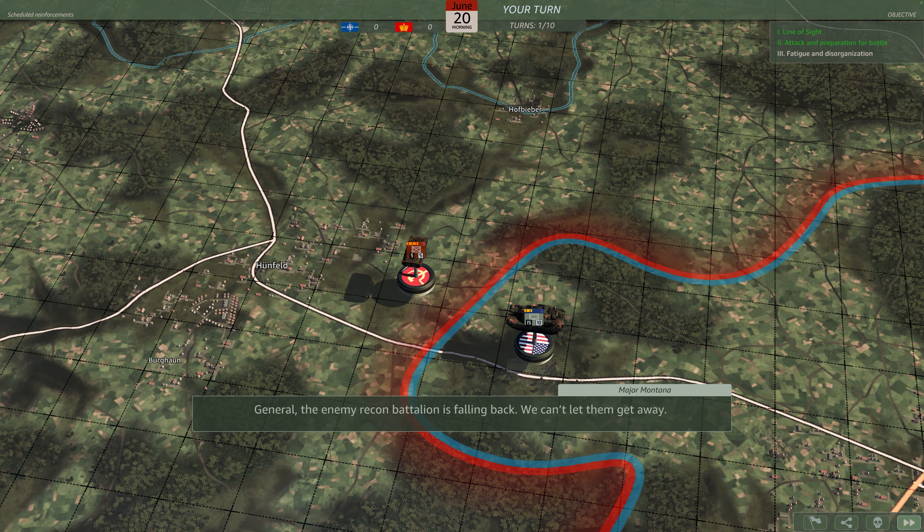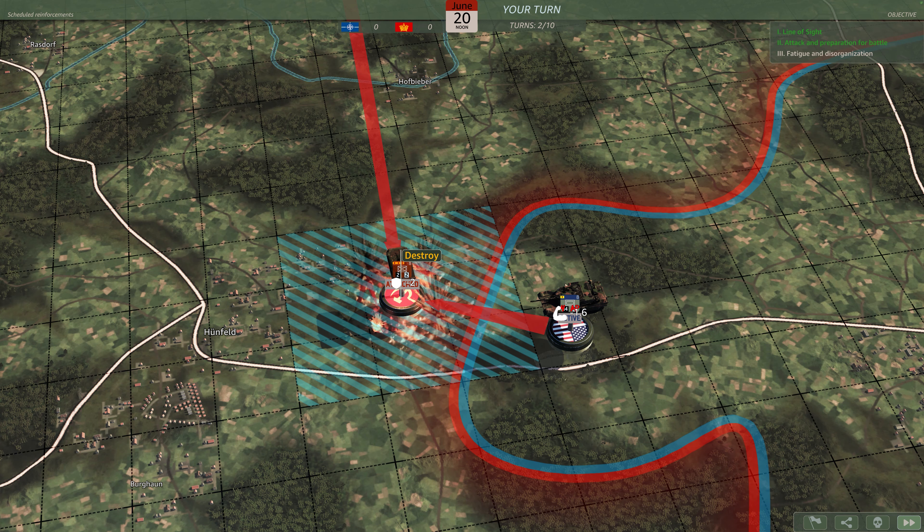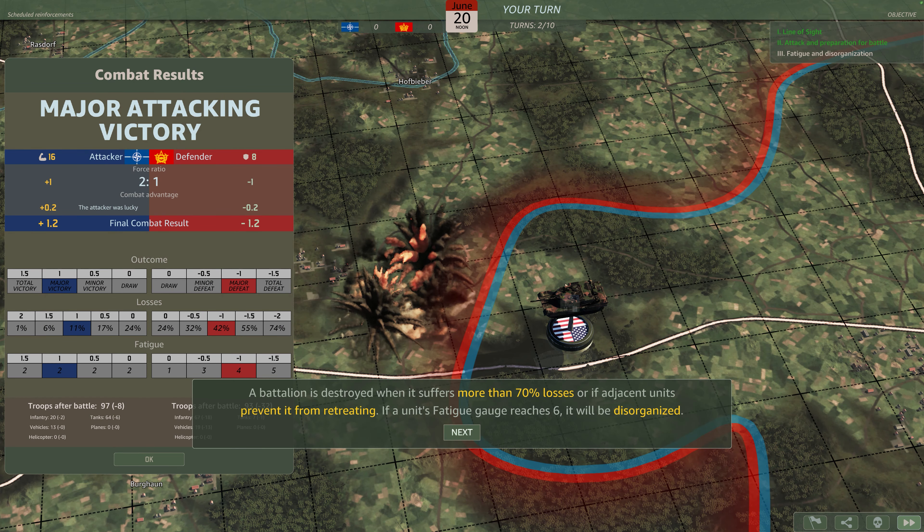Automatic or manual combat resolution calculates a ratio for each side. This ratio determines the outcome of the battle, including losses and fatigue suffered by all battalions involved. General, the enemy recon battalion is falling back — we can't let them get away. A battalion is destroyed when it suffers more than 70% losses.